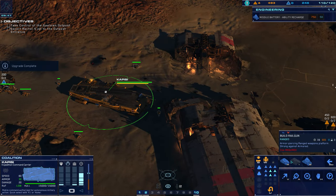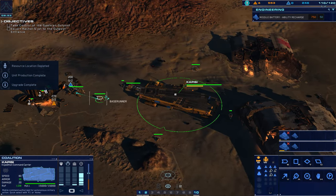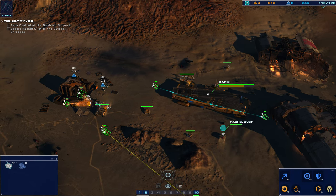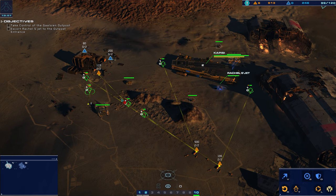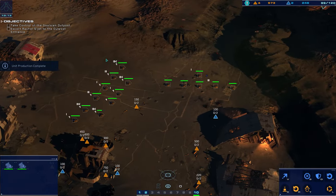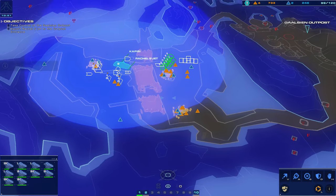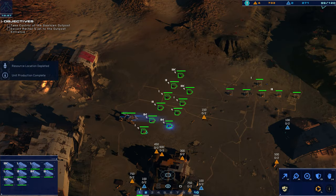How much do they cost though? We do want another support cruiser — just have it follow these guys. Gaussian signatures detected exiting the main complex. Maybe two of these guys can go get the blue resource nodes. We need RUs too. There's no rush for the campaign — because if I rush then I might not get all the resources here. That's why we don't rush.